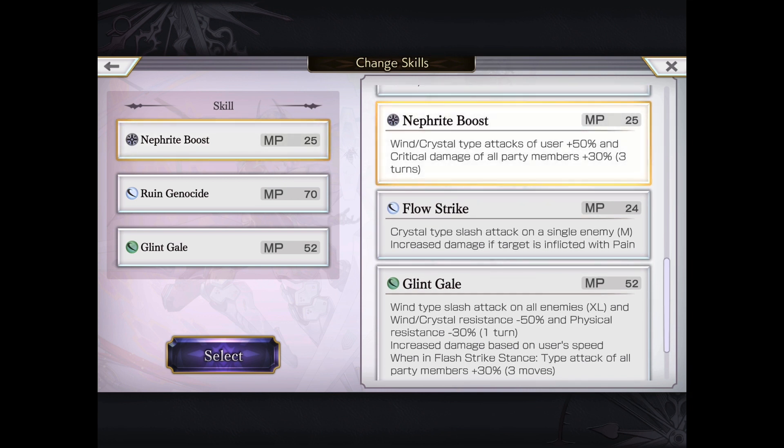The three moves I'm going with include the Nephrite Boost, which increases wind and crystal types with user plus 50 and crit damage to all party members. The increased crit damage to the rest of your team is quite significant — being that any crit damage is essentially double, even an increase of 30% is essentially 60% more damage. Quite useful.